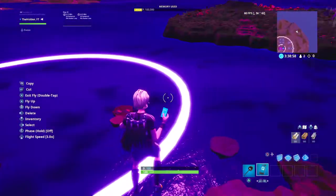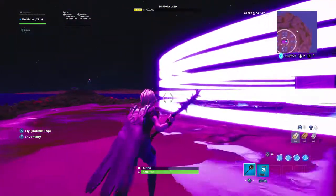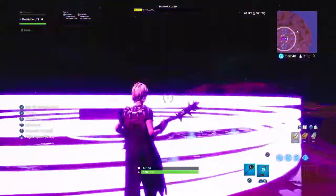Basically, after you do that, if you want, you can make this kind of stacked version where you just take it, look a bit more up with one of the grid snaps and you just place it there.